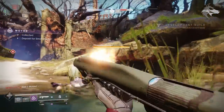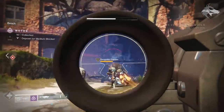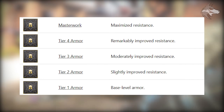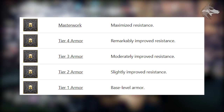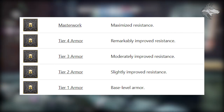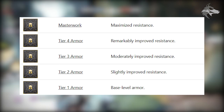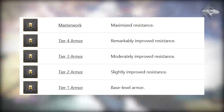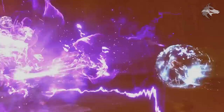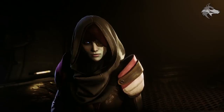We can get an idea about the new masterwork system. We know there will be 10 different tiers of masterwork for weapons. For armor pieces there will be five tiers, similar to what we have now but with incremental benefits: Tier 1 keeps the base stats but lets you select different stats such as resilience, recovery, or mobility. Tier 2 slightly improves the chosen stat, Tier 3 moderately improves it, Tier 4 remarkably improves it, and Tier 5 is a maximized stat — and this works across different stats for legendary armor.